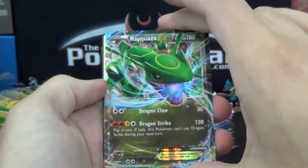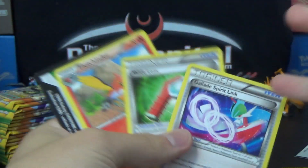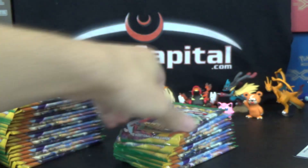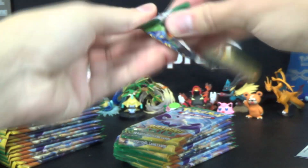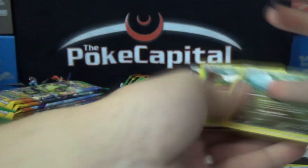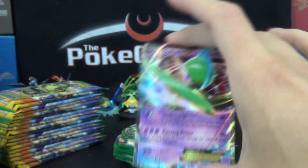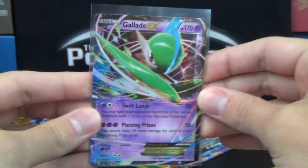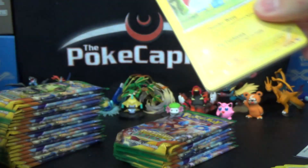Pheasant, Rayquaza EX, Wide Lens, Spirit Link, et cetera. Nice. We got back-to-back ultra rares with Gallade EX! Gemini Crickets! Shout out to Gallade EX, a partner in Toys MCN. We'll have a battle with him with Ancient Origins coming up plenty soon for you guys.